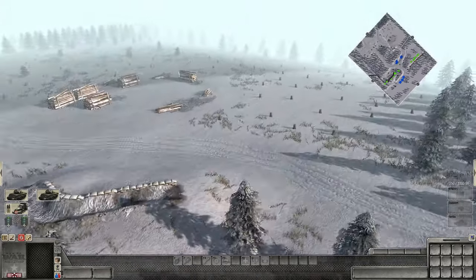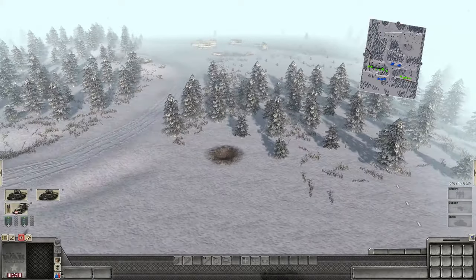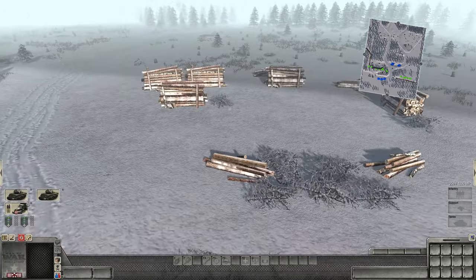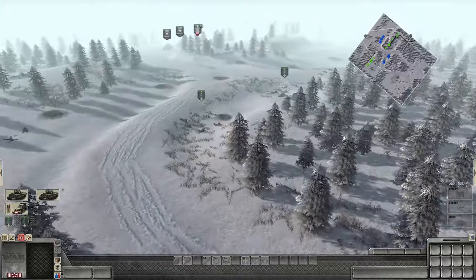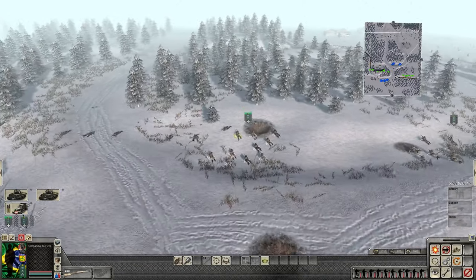Obviously the Germans are in a position here. Possible AT guns here, possible Tiger — who knows what they're waiting with. I bet there is a good gun position here. Are those camouflaged positions? Possibly an AT gun there. We're going to keep the tanks back until we identify what's here in front of us.